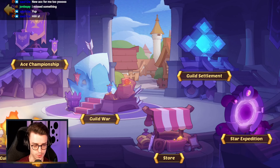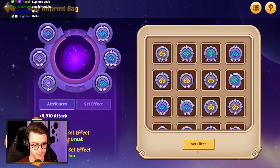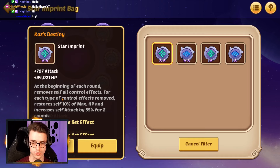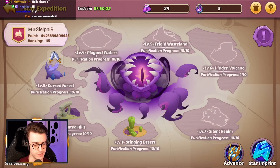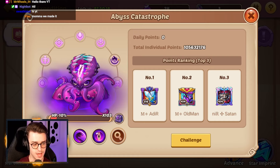There are strategies I feel comfortable talking about when it comes to dealing with these bosses in Star Expedition. The most common strategy people choose is to run COS. COS Gear gives you a buff that says at the beginning of each round, removes all control effects on self. For each type of control effect removed, you heal 10% of your max HP and increase your attack by 35%. COS is used by pretty much everybody against the initial stage of X100 up to X200. These bosses are able to horrify you and silence you, and those two abilities combined will prevent you from doing actives and basic attacks.